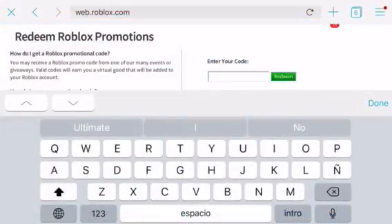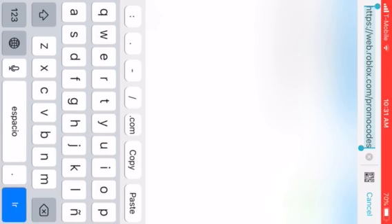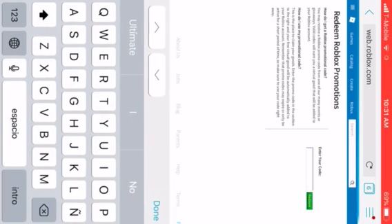Basically, what you want to do is go to Roblox promo codes, and then it will teleport you here, and you have to put in the code ABGAMESBLACKFRIDAY.